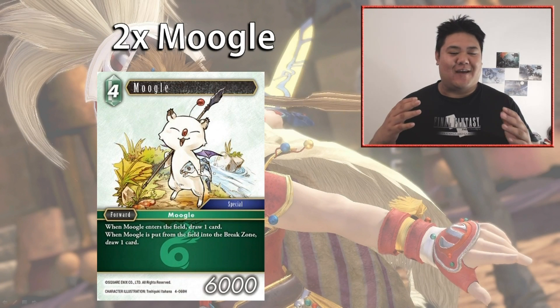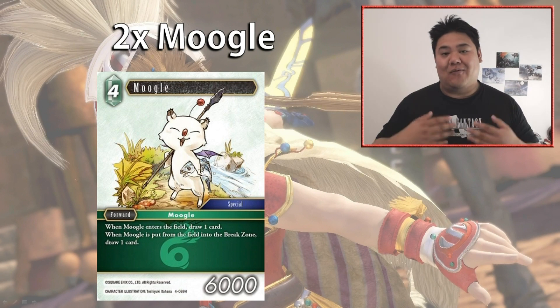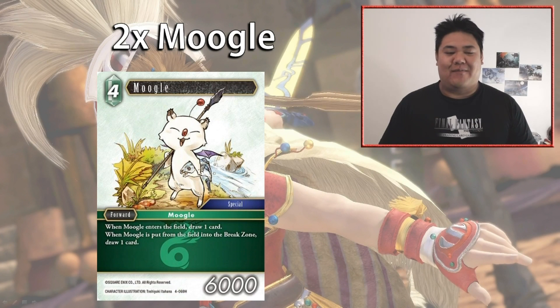We have two copies of Moogle — a four-cost 6,000 power forward. When Moogle enters the field or is put into the break zone, you draw a card. It's effectively a 2 CP forward at 6,000 power since you're drawing cards straight away and again later. This deck doesn't have too many proactive plays when your opponent doesn't have a forward, and Moogle is great for that — cheap and efficient, it helps you cycle through your deck to get to your answers.